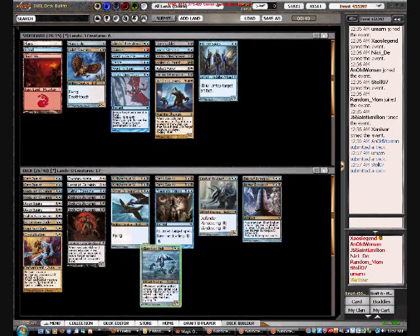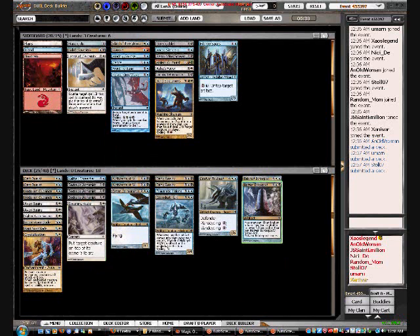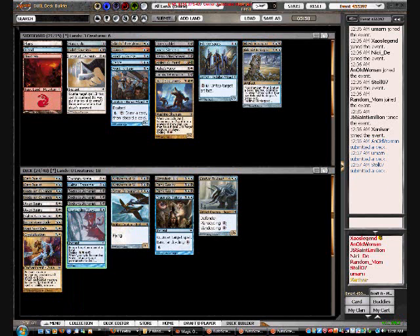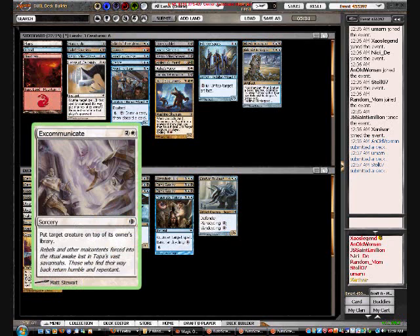I guess I don't really need Lapse. Should I put Resounding Wave in? I'm trying to win the game in the early game, so even though I can cycle it, it's not that amazing. I don't want to Lapse a certainty. Excommunicate — kinda like that I can cast these things and then attack. I don't have to wait for what they're gonna do.